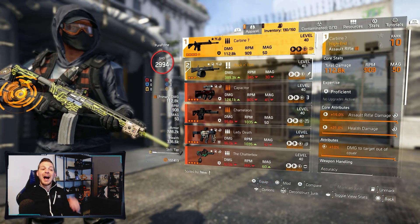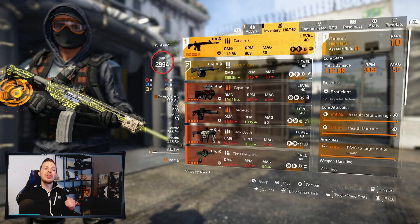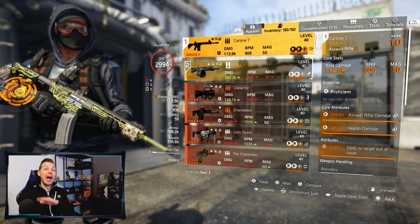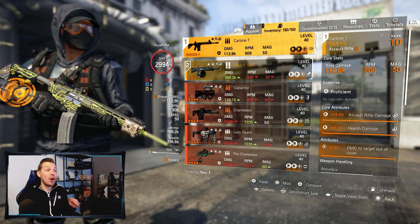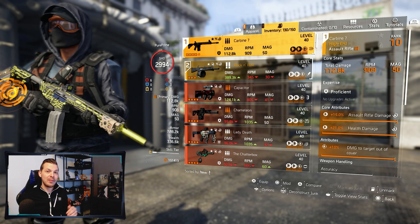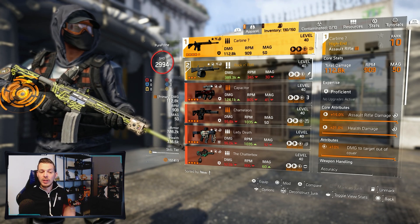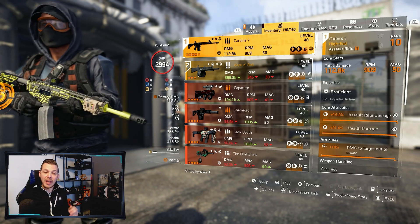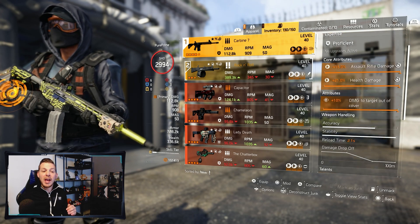Jumping over to my build — this is the full build. The Carbine has 112.8K damage with zero proficiency, so everything you see here can only go higher at a proficient level. I have it maxed out on assault rifle damage, health damage, damage to target out of cover.